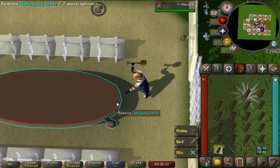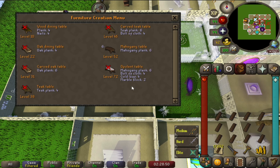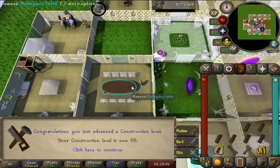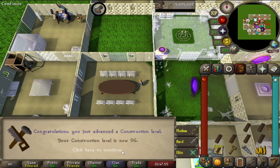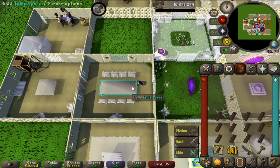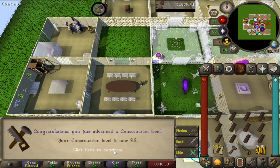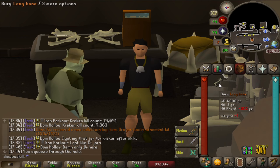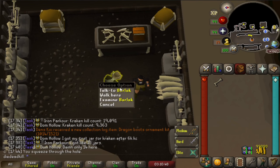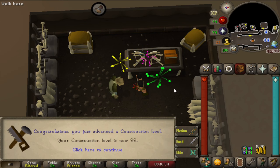Let's build the table and be level 94 construction already. A bit over two hours later and that's 94 to 95 construction - 4 levels to go. Another couple of hours later and that's 96, then 97, then 98 - the penultimate one. After a lot of planks, a lot of unnoting, and a lot of clicking, let's turn in the only long bone we have to Barlak. And with that we are 99 construction!